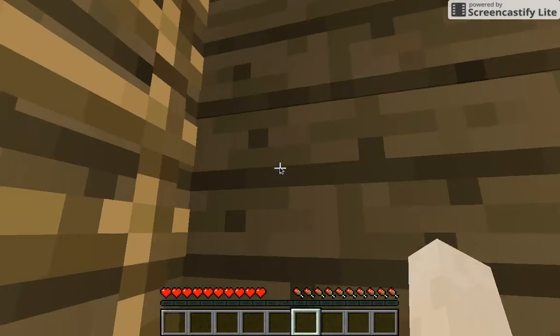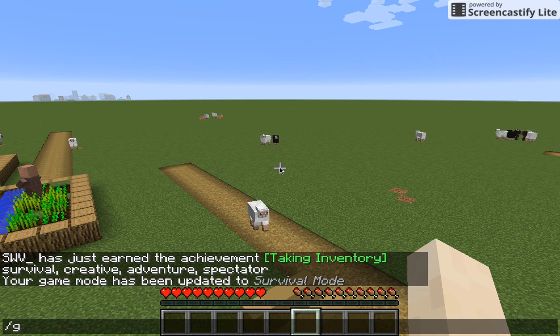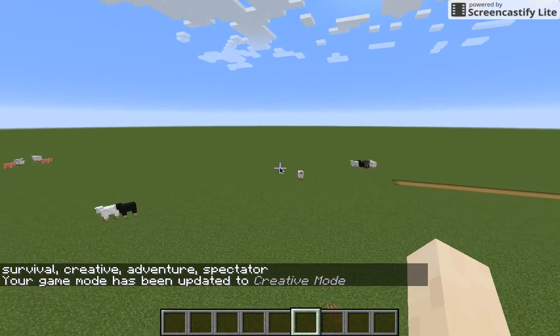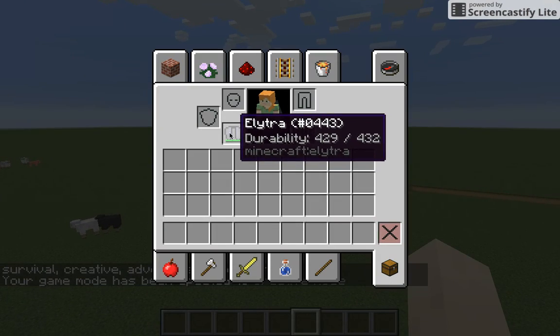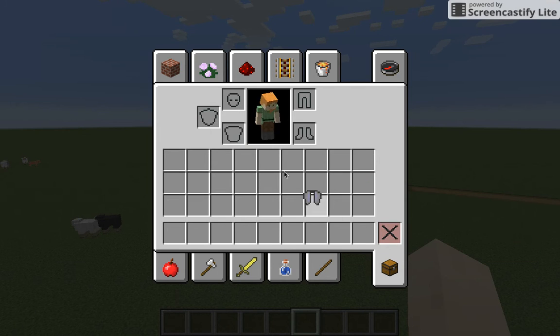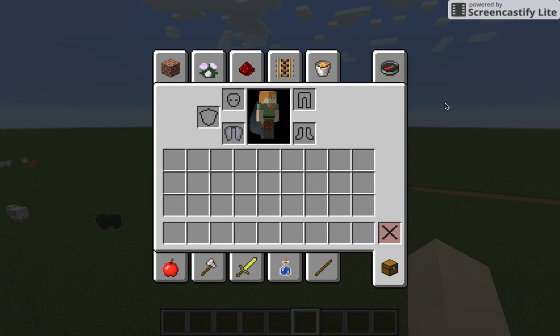Basically, how you use the Elytra is you will put the Elytra on. In survival mode it will run out of durability. I think it has about as much durability as a stone sword — maybe a little more, maybe a little less. But I think it's about that much durability.